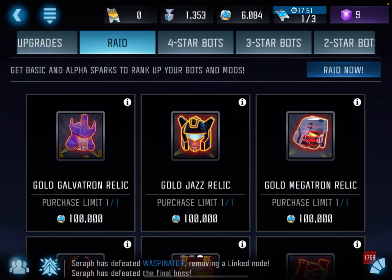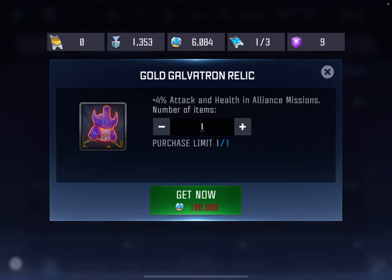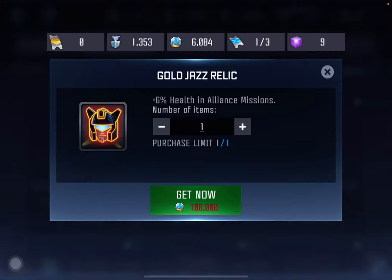The relics based on characters are still good and they'll help you out, but they're not doing anything that the other relics don't already do better. For example, the Galvatron relic gives you attack and health in AMs, but the Golden Disk and the Allspark will already cover that. Same thing with the Jazz relic — health in AMs — other relics will cover that.